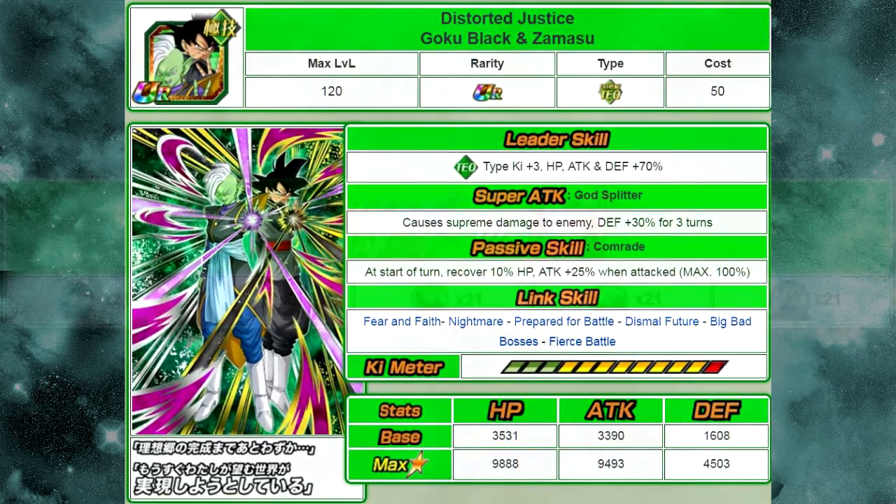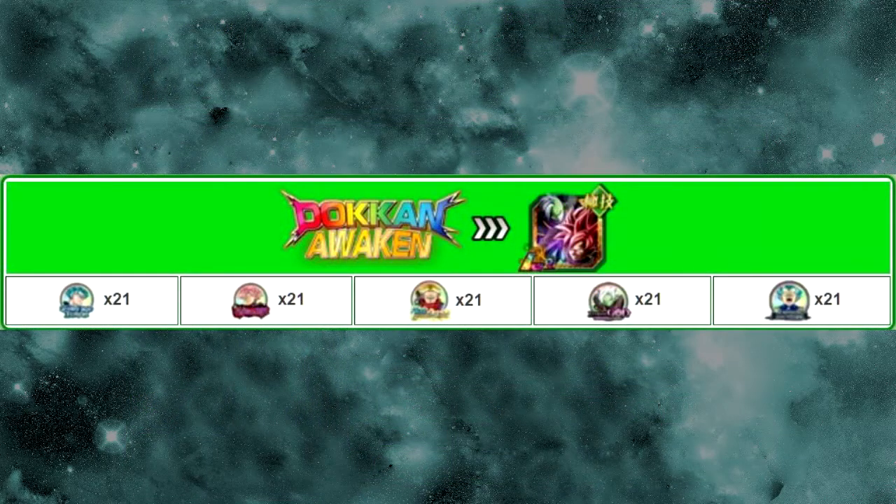He requires multiple medals to Dokkan Awaken: 21 of the Vegito Blue medals, 21 of the Rosé medals, 21 of the Rage Trunks medals, 21 of the Merged Zamasu medals, and 21 of the Vegeta medals. Those events are Blazing Blue Fusion for Vegito Blue, Rose Colored Terror for Super Saiyan Rosé, the Miracle Sword of Light for Trunks, the Eternal God Distorter of Worlds for Merged Zamasu medals, and Surpassing Even the Gods for the extra Vegito Blue medals.